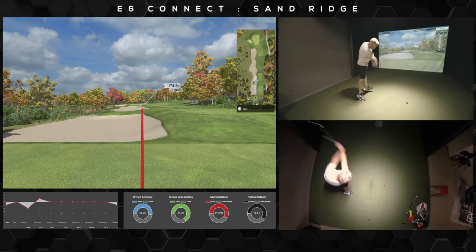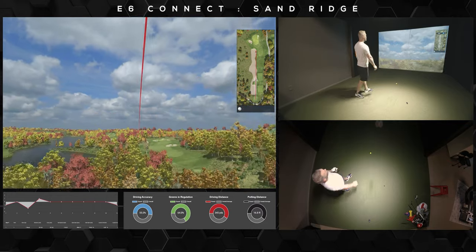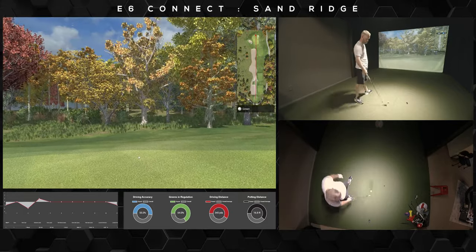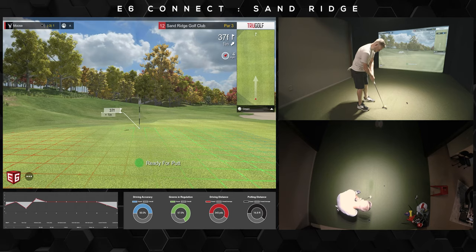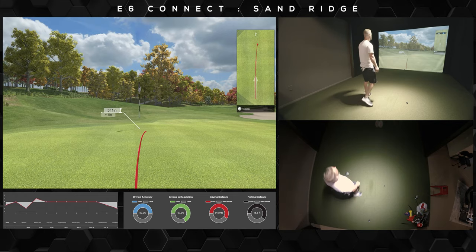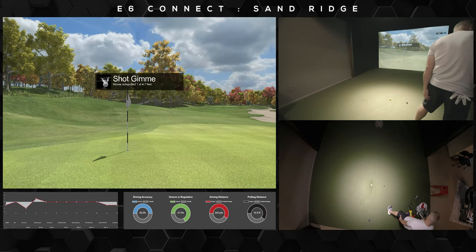This par 3 is separated into two tiers, with a large ridge bifurcating the green. You'll need to be on the same level as the flag for a chance at a two-putt. Being too far above or below the hole is serious trouble here. Fortunately, he's on the right tier, but he's going to have to be careful because it slopes away from him at the end. Well, he wasn't going to let it run long.